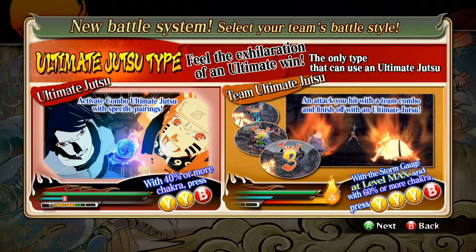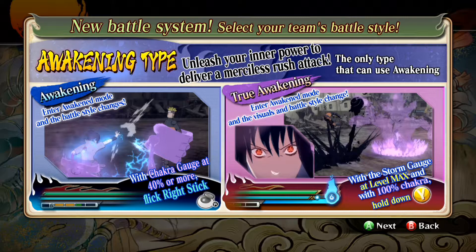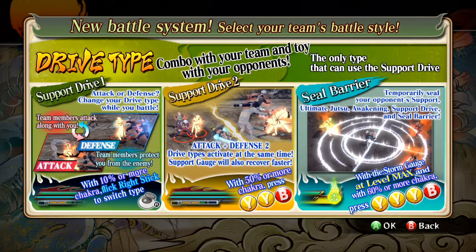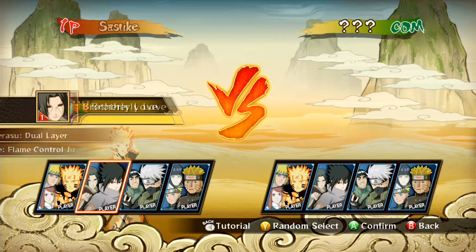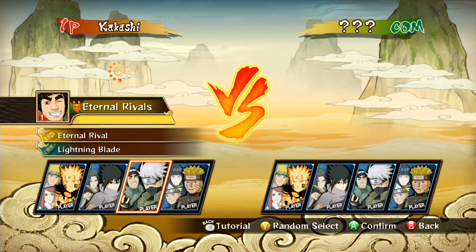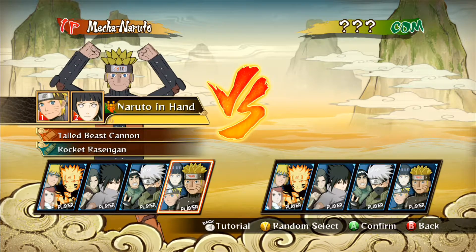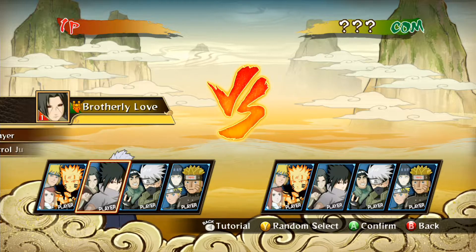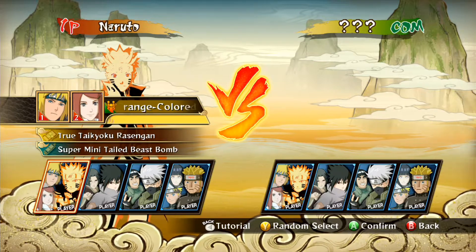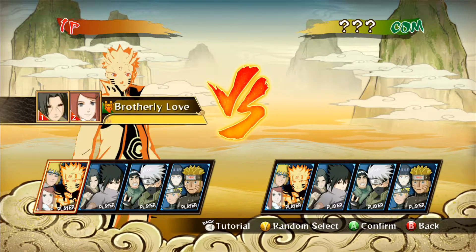It looks like we have team combos — activate combo ultimate jutsu with specific partners. So we've got Naruto, Sasuke, Kakashi, and Mecha Naruto. I guess this is the only character available. It looks like your teammates are Naruto and Hinata, plus Itachi and Minato or the Fourth Hokage.